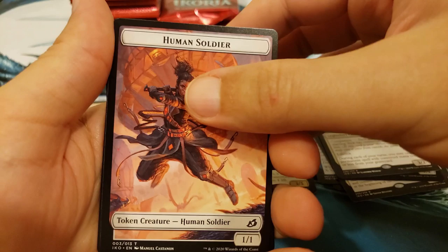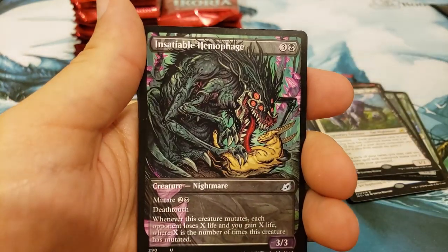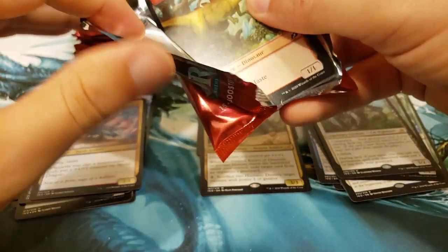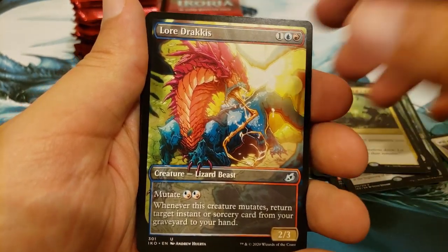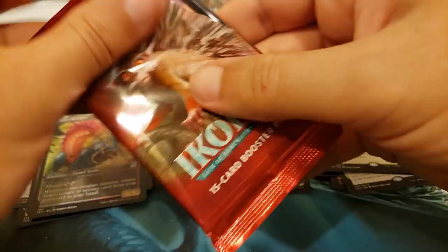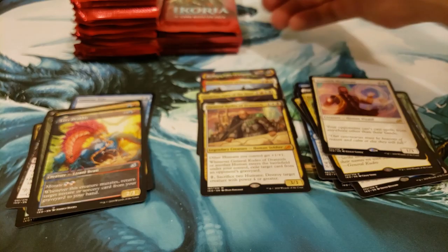Congratulations so far — I'm hoping you are very pleased. Maybe you want a bigger box topper. And there is General Kudrow of Drannith — look at that old general sitting up there sending people in. He pumps up the other humans, makes them a little bigger. The Ruinous Ultimatum — destroy everything! Our stack's a little bit high; we'll clean it up. We're in the home stretch of the second half of the second box. Drannith Magistrate again — nice hit. So we're at four Mythics — absolutely excellent start.